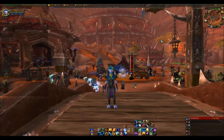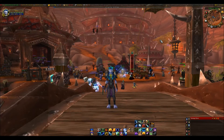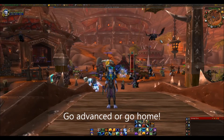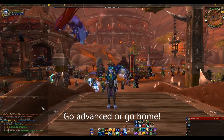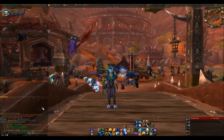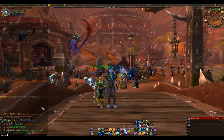So usually the first time you log on with Trade Skill Master you'll get a pop-up asking you if you want basic or advanced options — you should be clicking advanced. If you haven't done that, to open the Trade Skill Master config you type slash TSM.